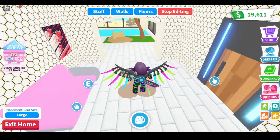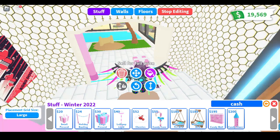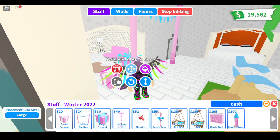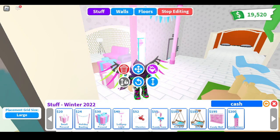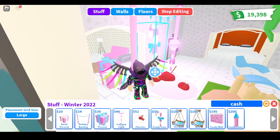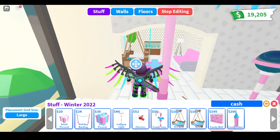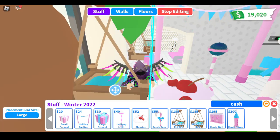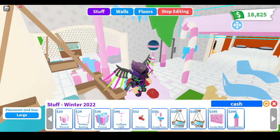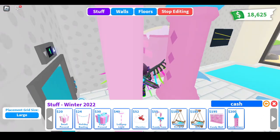Part two of the update is out. First we're going to check the furniture. There's the new winter 2022 items. Right here we have the small present — that's very cute. Then we have the holiday bunting. We have the large present. Then we have the lollipop light — that's the lollipop light. We have the mineshaft head bed and the mineshaft bed. We have the candy wall — you can build anything with it, like a castle, whatever. Use your own creativity. And then we have the candy towel. That's for the candy furniture.